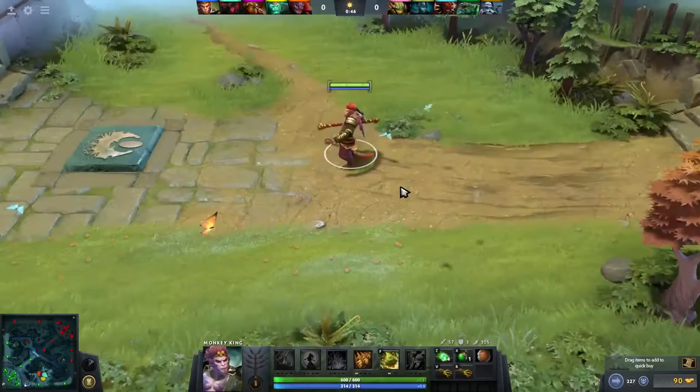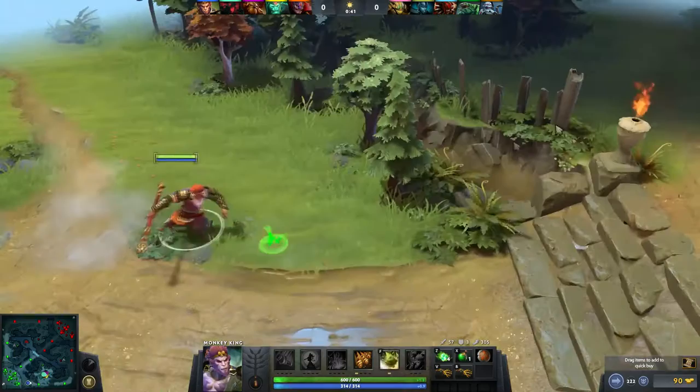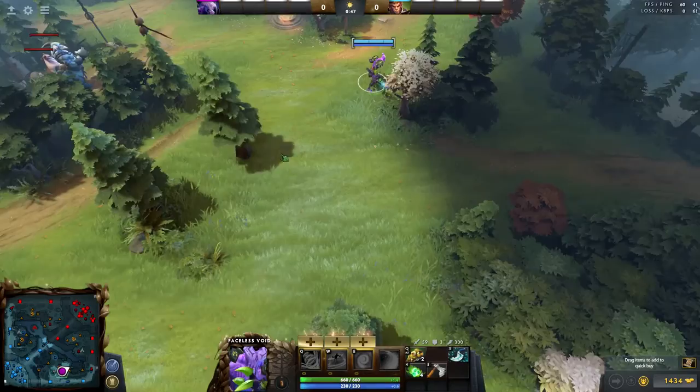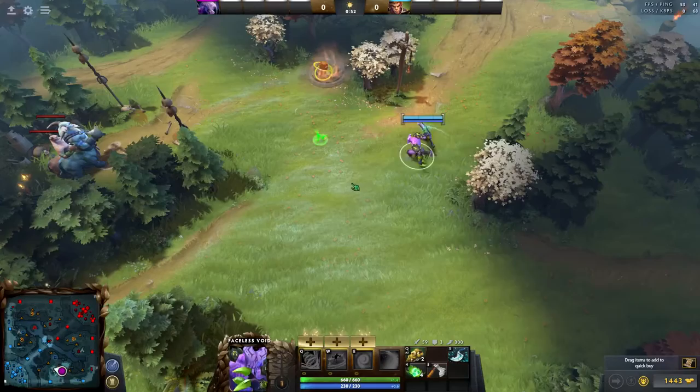First of all, his innate ability, Mischief. He will have this ability from the start of the game and you don't have to put any points into it. The way this works is depending on what is close to you, you will change your appearance. If you are close to trees, you will turn into a tree. If there is nothing special close to you, you will turn into a random cheap item. If you are on the rune spot, you will become a rune, and in the roshan pit, you will become an aegis.